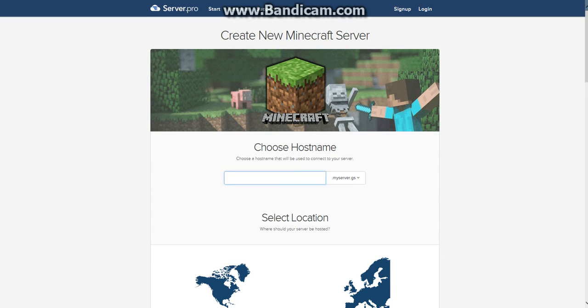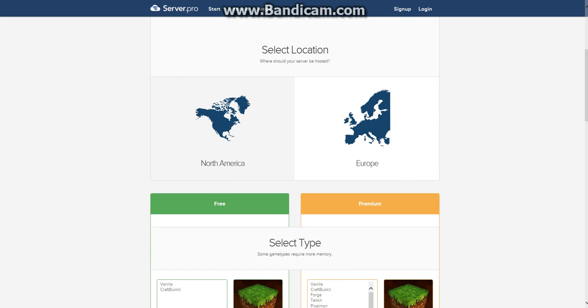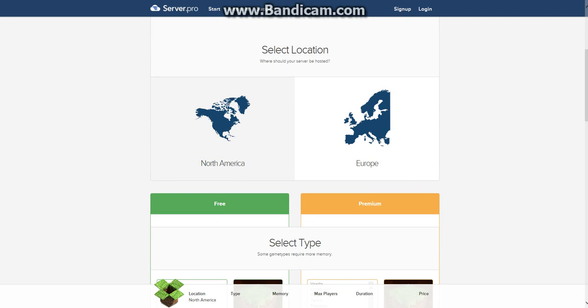Then you're gonna choose your server host name. For this example I'm just gonna do 'canoodle' — it can be pretty much anything you want, anything that's available. Then you're gonna choose one of these endings, which you're not able to freely choose because it is free and they are hosting it. I would choose maybe this one. It is available for North America and Europe, but not anywhere else. I'm in North America so I would choose North America.